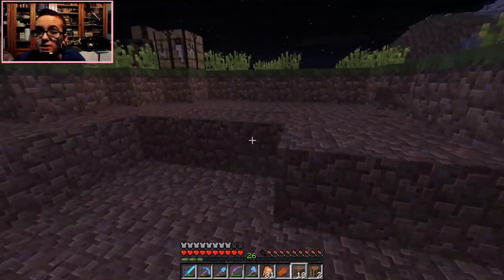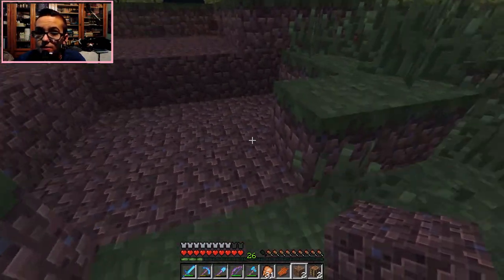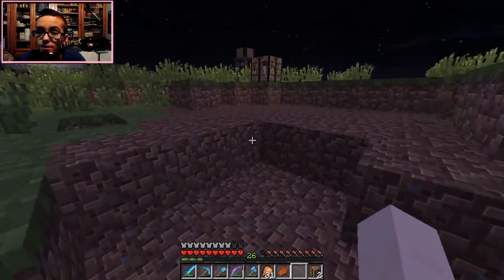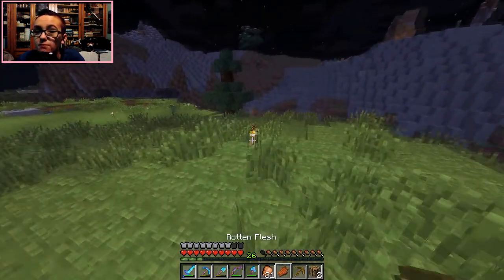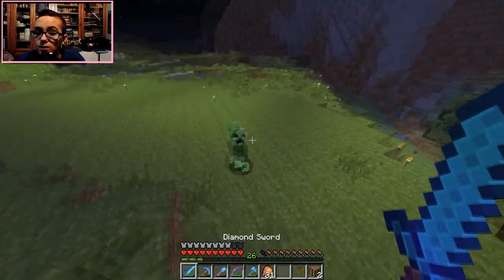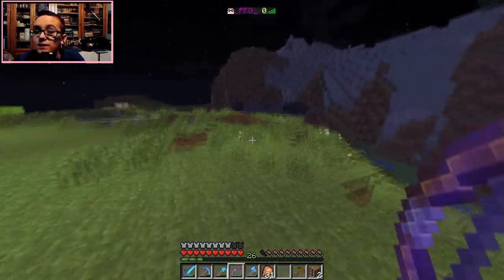Alright, we're just going to make a little wooden pickaxe so we can actually mine stuff. Like, if we need coal we can just grab it. I have a Fortune pickaxe but I don't want to take it with me just in case I die.